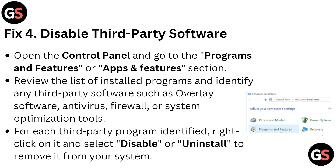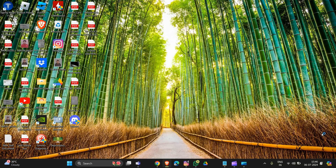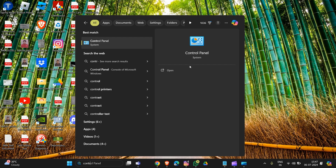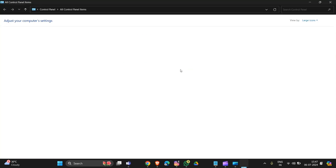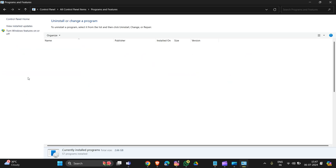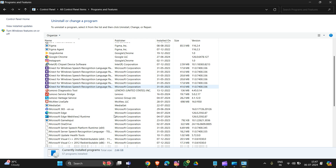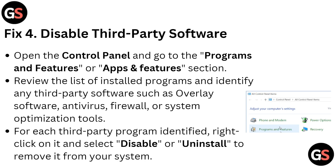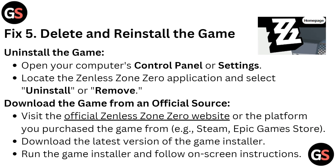Fix 4 is to disable third-party software. Go into Control Panel, then Programs and Features (Apps and Features). I'll show you — open Control Panel by typing it in the search bar, then go into Programs and Features. You can see all installed apps listed there. Right-click on the third-party software and select the uninstall option to remove it.